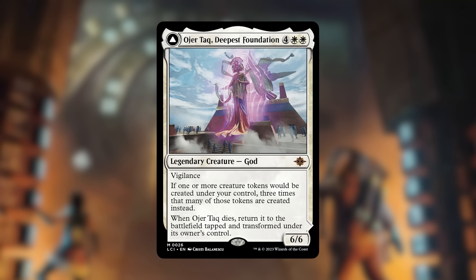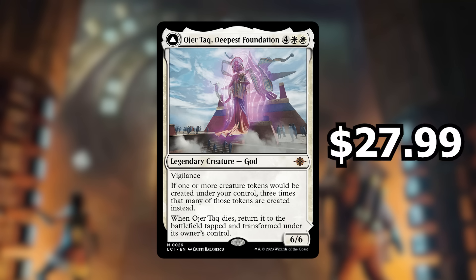I think Ojer Taq is going to be the most expensive card in the set by the time prices settle. Doubling season got two reprints this year and its price is still pretty high, and I expect the same will hold here. It's currently going for $27.99 and it wouldn't shock me if that price actually goes up — effects like this are always popular and almost always expensive.